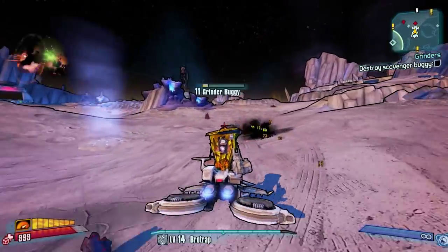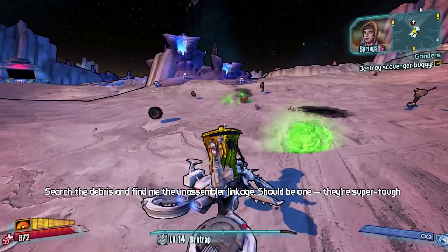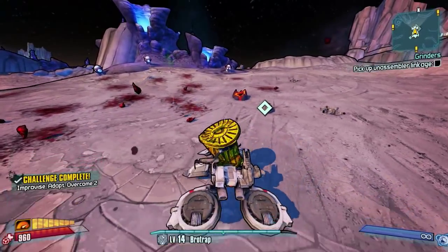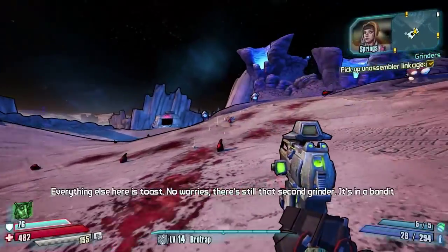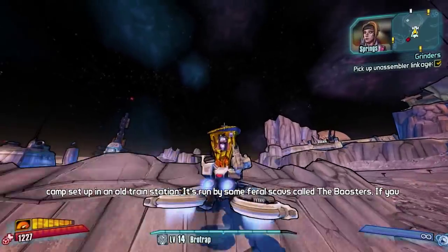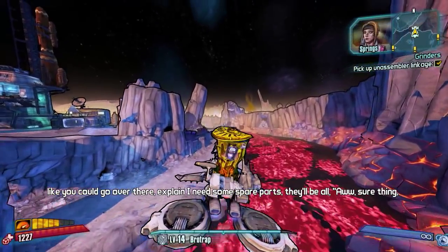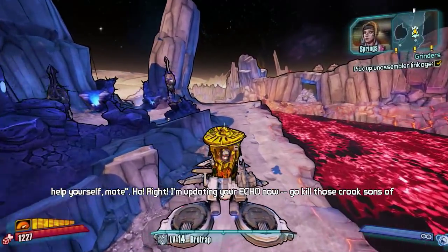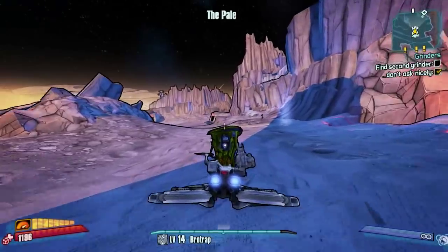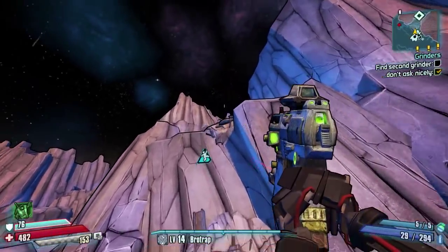We've got loads of side missions active now. We'll go to Outland Spur just on the off chance we can actually get that shield. Actually no - we'll go for the Oxidizer for now and go to Outland Canyon another time. At our low level the Cradle's not going to do us that much harm. In Borderlands 2 when you had undiscovered missions it told you there were loads to pick up, but it doesn't seem to in this game. Found the second grinder - back to Stanton's Liver then.